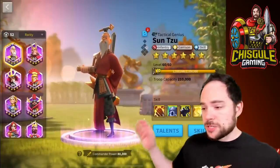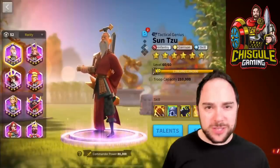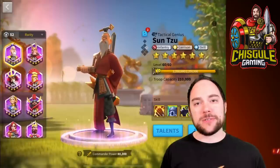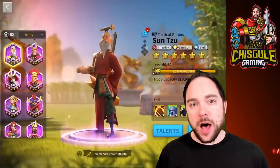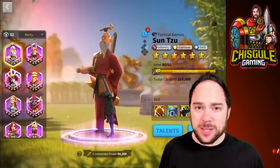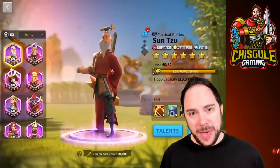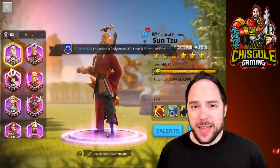Then we're going to talk specifically about his skills, giving you a detailed breakdown so you understand exactly how they work. We're going to give you the best talent builds available for Sun Tzu — literally more than half a dozen, hyper-focused on all the different things you might want to do. We'll talk about how you unlock and max out this commander, and of course last but far from least, we'll talk about the pairings. Spoiler alert: Sun Tzu's good with basically everybody.